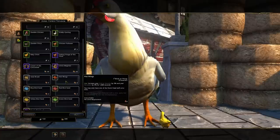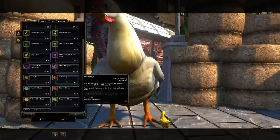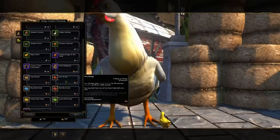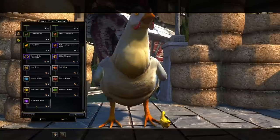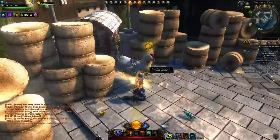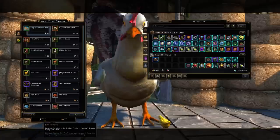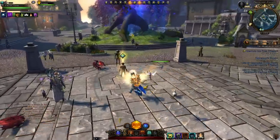Healers can use hot wings as a budget option for crit severity instead of squash soup, which has gotten pretty expensive. DPS players could also use it as an alternative, though you'd have to build around it. For classes with lots of crit severity already, like Wizard Thaumaturgy, extra crit severity is kind of useless. To partake in this event and get currency — feathers and bird feed — you need to complete a bunch of quests.